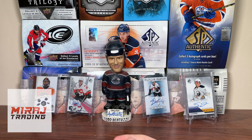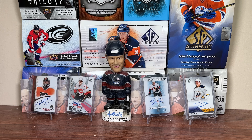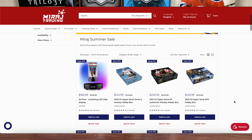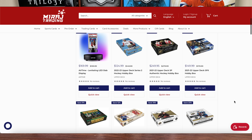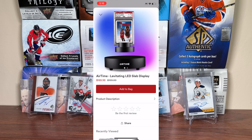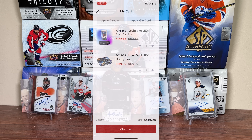But before we get into SP Authentic here, it is sponsored by Mirage Trading. Looking for a sealed box of your choice? Be sure to check out miragetrading.com featuring all the new boxes ranging from hockey to TCGs. Check out the summer sale featuring highly competitive pricing and free shipping for orders over $175. Mirage Trading has improved their free shipping and order processing policy, with 90% of all orders fulfilled within one business day, and express shipping rates are very competitive.